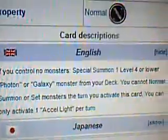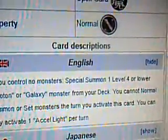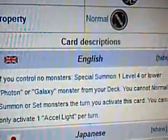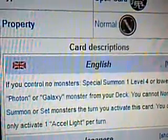This is Excel Light. It's a normal spell card. Description: if you control no monsters, special summon one level 4 Allure, Photon, or Galaxy monster from your deck. You cannot normal summon or set monsters the turn you activate this card. You can only activate one Excel Light per turn. So it's a once per turn card.